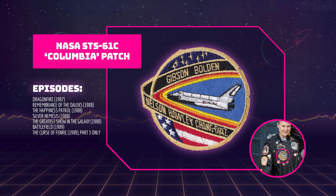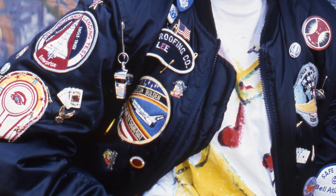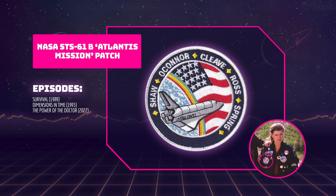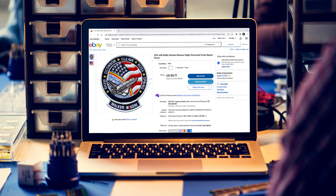This embroidered patch is from NASA's 24th Space Shuttle Mission and can be seen in Dragonfire, Remembrance of the Daleks, The Happiness Patrol, Silver Nemesis, The Greatest Show in the Galaxy, Battlefield and The Curse of Fenric. The original version has the surnames of all seven crew members, however the patch Ace wears shows only five. Replicas can be purchased on eBay, Amazon and Etsy, though it's a bit harder to find one without the bottom two names. This patch is then replaced by NASA's 23rd Space Shuttle Mission patch in Survival, Dimensions in Time and The Power of the Doctor — also with the bottom two names missing. Replicas of that patch are also on eBay, Amazon and Etsy.